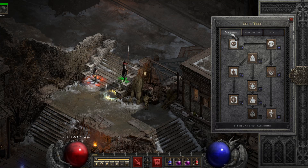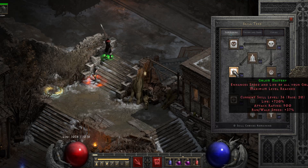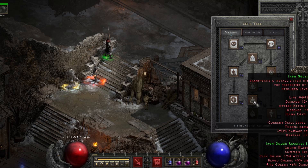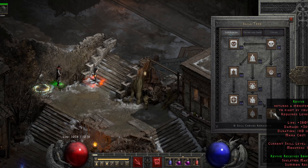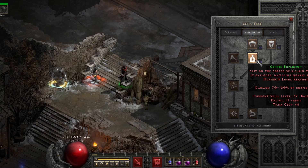On the skills, in the summoning tree you max out Skeleton Mastery, max out Raise Skeleton, and max out Golem Mastery, and you put one point on Clay Golem, Raise Skeletal Mage, Blood Golem, Iron Golem, and Revive. Skeletal Mages are useless — literally next to nothing — but Revives are quite useful if you can get strong monsters: Black Souls, Frenzy Death Lords, Venom Lords, and other powerful monsters.